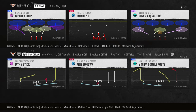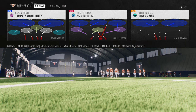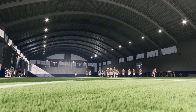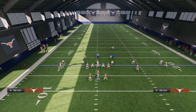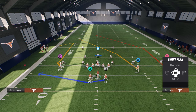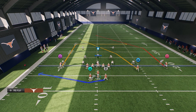The idea here is we want to manipulate man coverage, because if we can really manipulate man coverage that's the only thing they can do to stop us. In the example of this double post, the post is probably deep enough - we could just go with a 15-yard in-route and block the running back, then stem this corner.